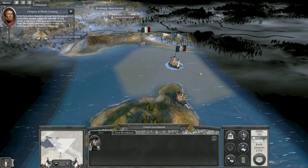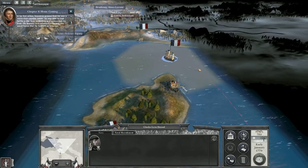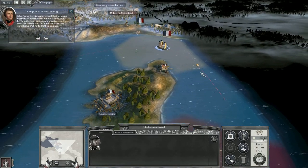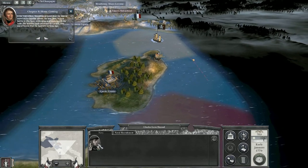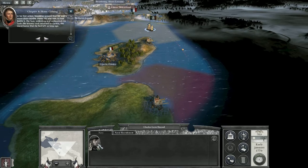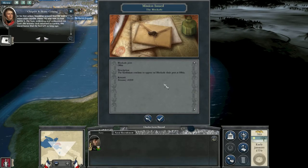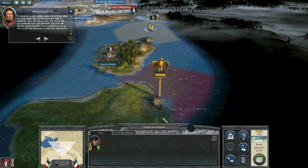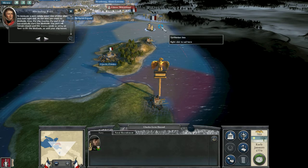Napoleon proved that he was a more than capable soldier. He was able to look battle in the face, unblinking and undaunted. He took this bravery and returned to Corsica, the island home that he had left so long ago. To blockade a port, simply select one of your ships and then right-click on the port you want to blockade.